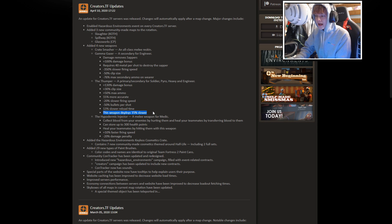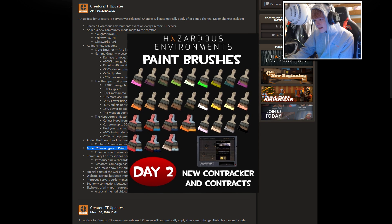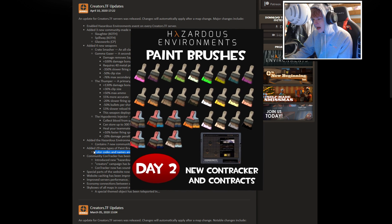It heals your teammate by hitting them with the weapon, has a 10% faster firing speed, and a 20% damage penalty — so you don't even do much damage with it. They also added the Hazardous Environments keyless cosmetic crate with more cosmetics that can only be worn on these servers. It's completely free — the only way you get the cosmetics and open the crates is by playing the game, earning coins, and completing contracts. With those Mango coins you can open the crate.